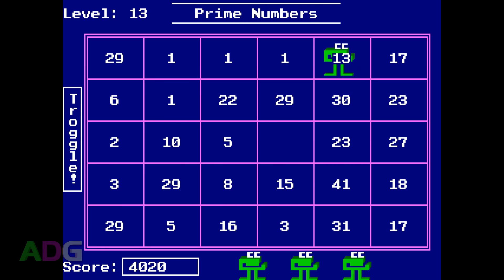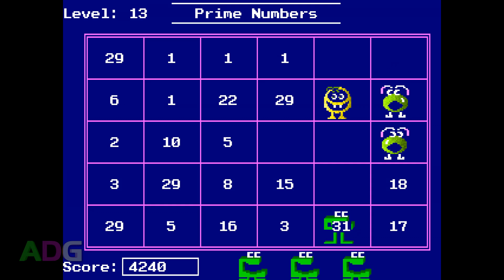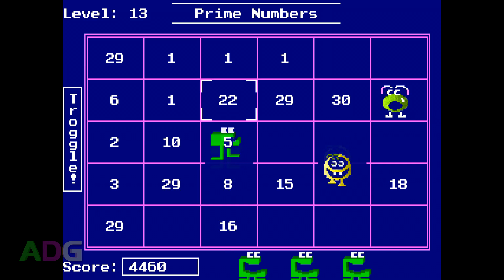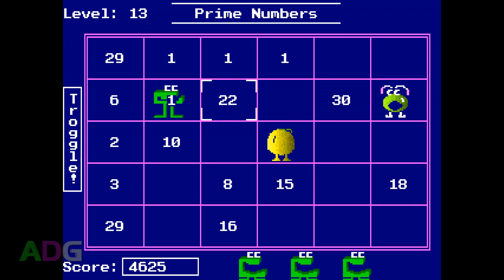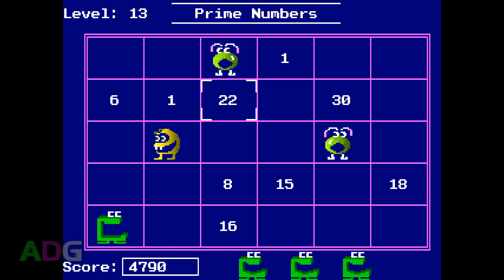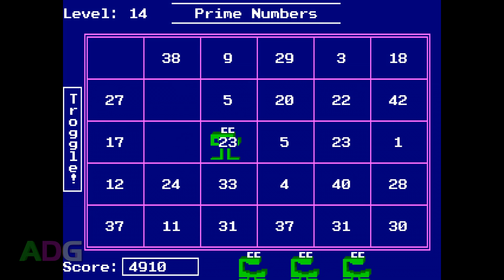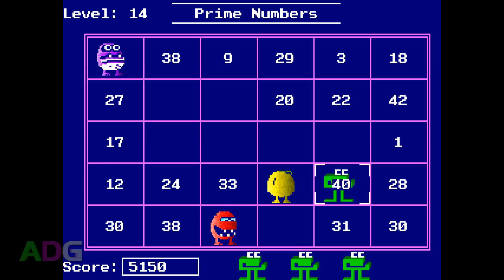Adding to your troubles are special creatures known as Troggles. They come in 5 different varieties, each with different AI for how they move around the board. The Troggles are very hungry — if they catch the Muncher, they'll eat them alive. Fortunately, they don't move very fast, and you get audible and visual warnings before they appear. Occasionally, certain squares will gain a protective field; if a Troggle enters one, they'll be destroyed.